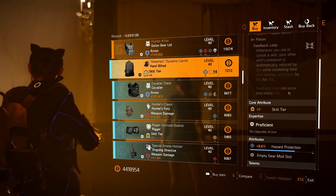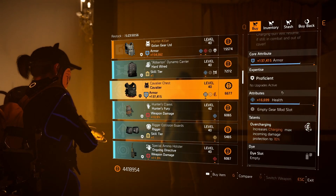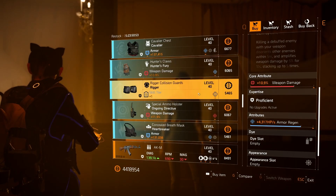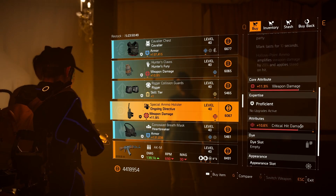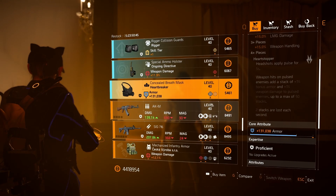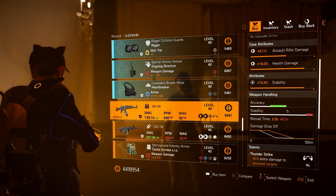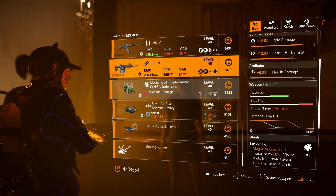We've got a Hard Wired backpack with Haspro, a Cavalier chest with health, Hunter's Fury gloves with armor regen, Rigor knees with status effects, Ongoing Directive holster with critical hit damage, and a Heartbreak mask. We've also got an AKM with Thunder Strike and stability — that's trash — and a Sig, which is also trash.